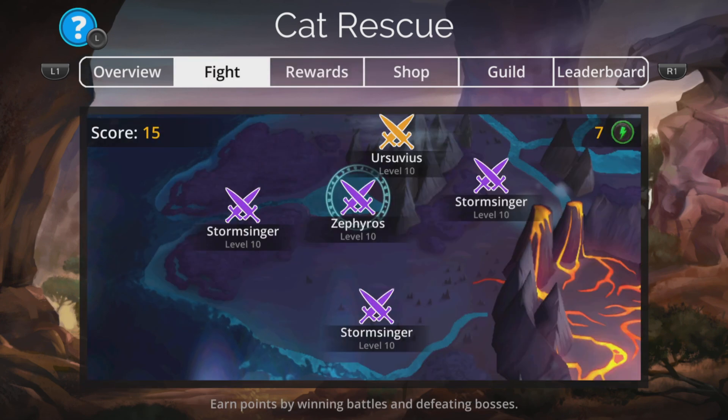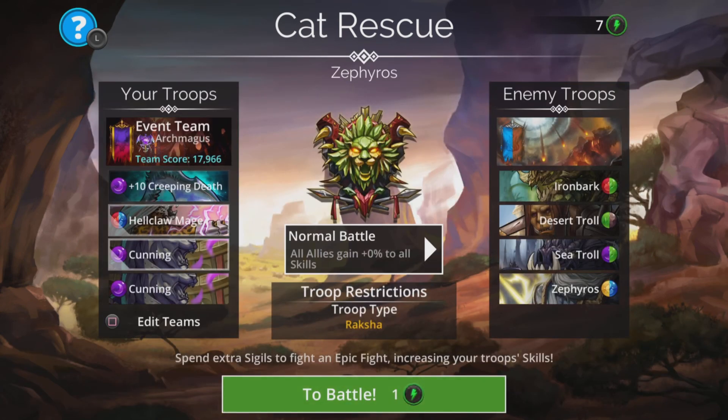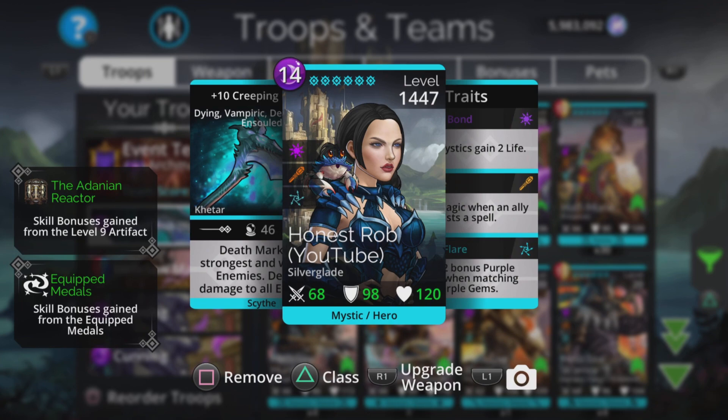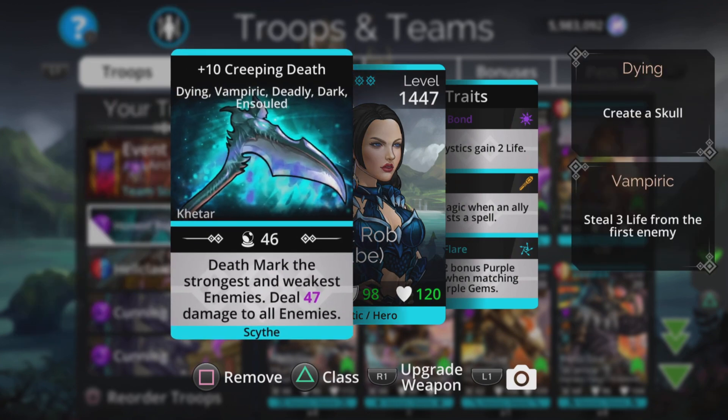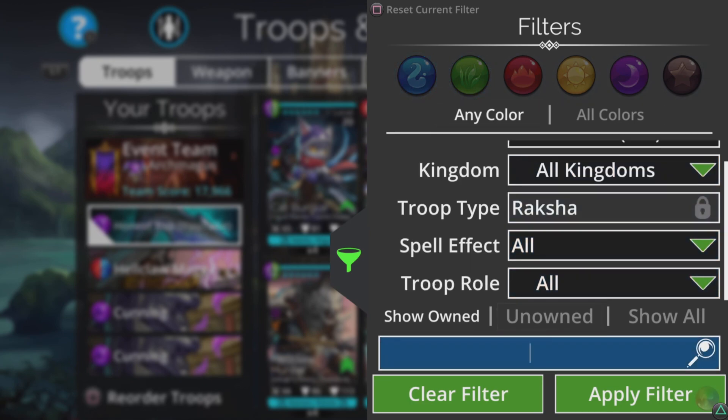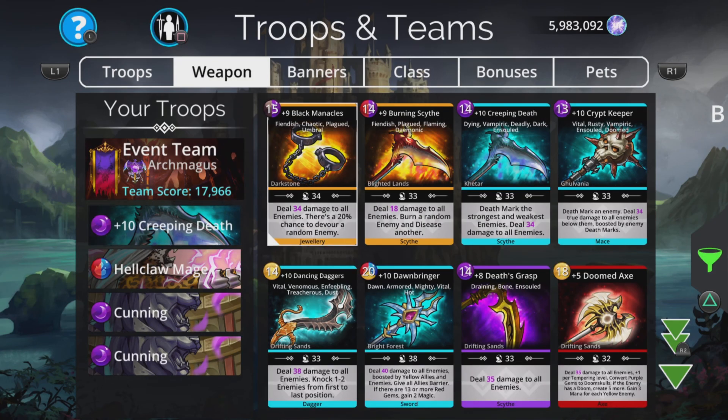Now onto the team itself. I've kept it quite simple - I always like on the early stages to have one troop which does damage to all. It just makes sure everybody's wiped out on the other side on the first cast. To find which weapons do this, just go to your search bar and type in 'damage to all' on the actual weapon. It gives you all your weapons which do damage to all. Black manacles is always a really good choice because there's a 20% chance to devour a random enemy. I like creeping death as well because it death marks the strongest and weakest enemies.